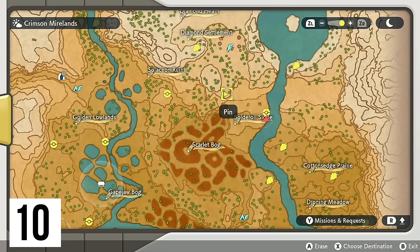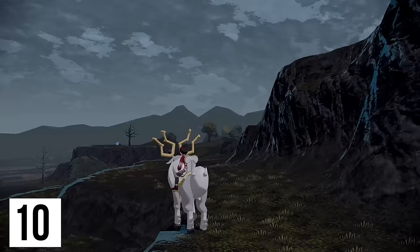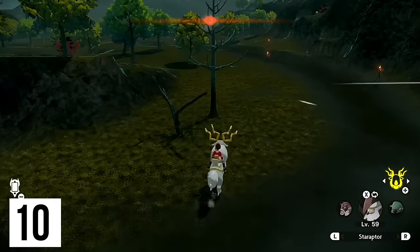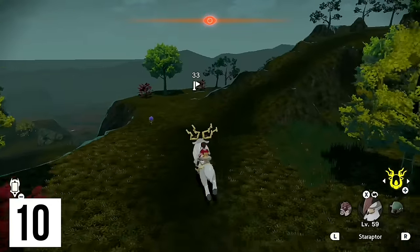We are actually right next to one more that I want to get. If we just head back to the Boulder Row Slope, you should be seeing it pretty much directly in front of you — and by it I mean the very large hill where Onix is. That's where we need to go.